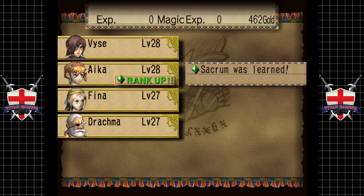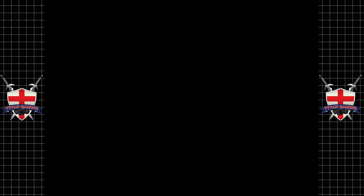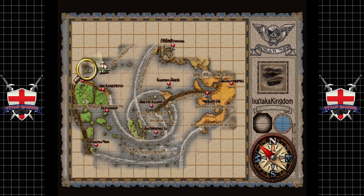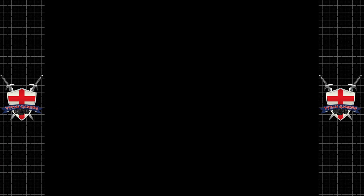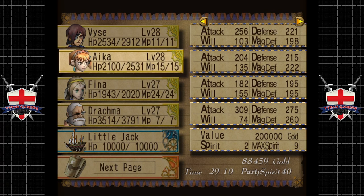Ike is ranked up — Sacrum, good, good! Let's actually have a bit of a look at the map. We've got a lot of islands here and there are a good amount of discoveries to be made. Let's have a quick look.